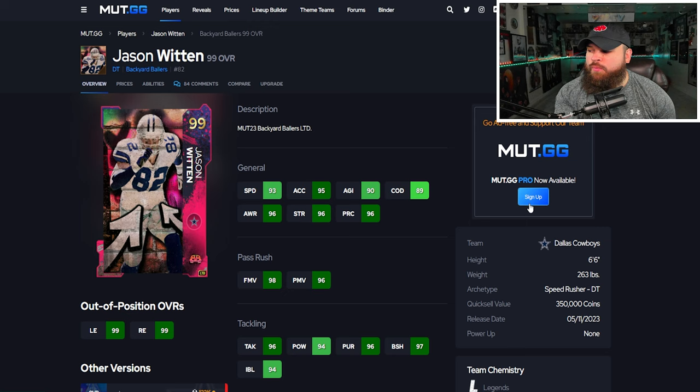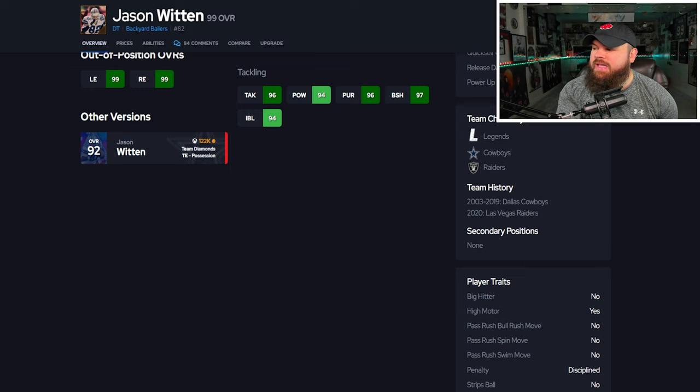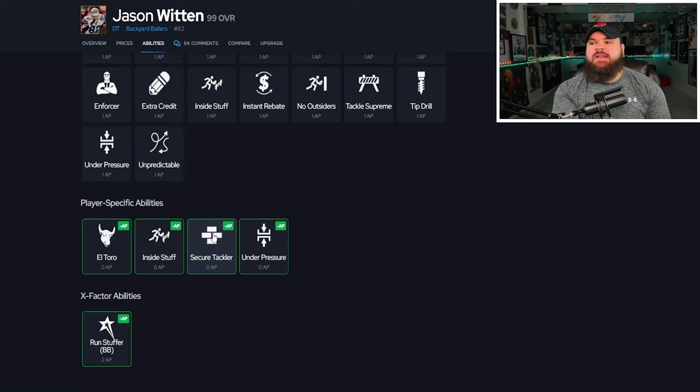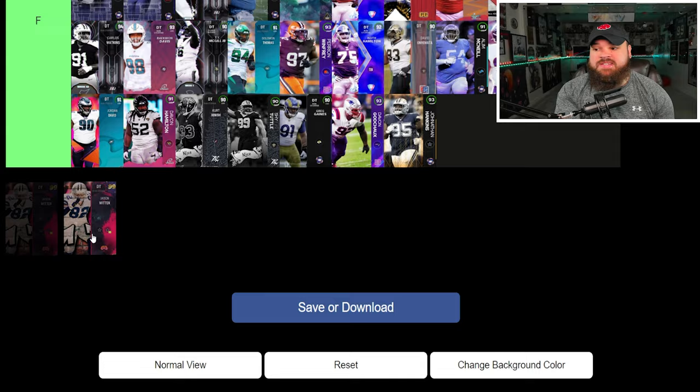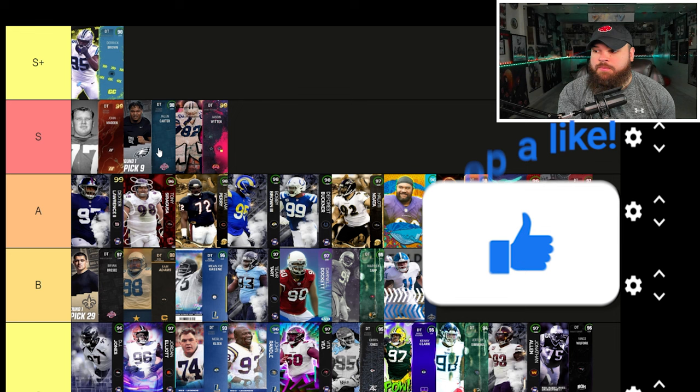Last card of the video: Jason Witten at defensive tackle — six foot six, 263 pounds, a speed rusher with amazing physical stats. Can be up to 95 speed with the sugar rush track card, 95 acceleration, great finesse moves, power moves, block shed, and impact blocking. He has no pass rush traits on yes, similar to John Madden, but that doesn't make or break a card for me. His key ability is secure tackler for zero AP, plus he can get inside stuff. I'm putting him right next to Jalen Carter in S tier — that tackle ability is incredibly valuable against all the X-factor running backs you're still facing.